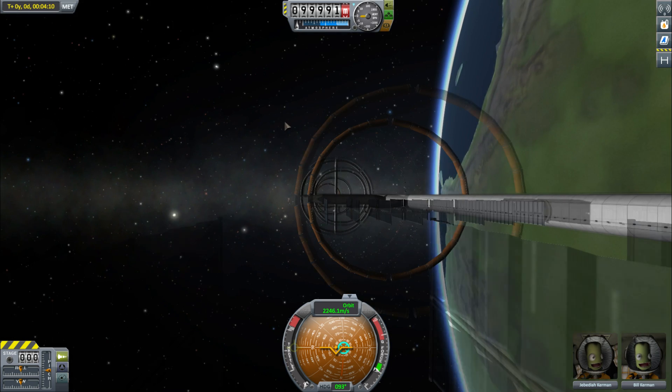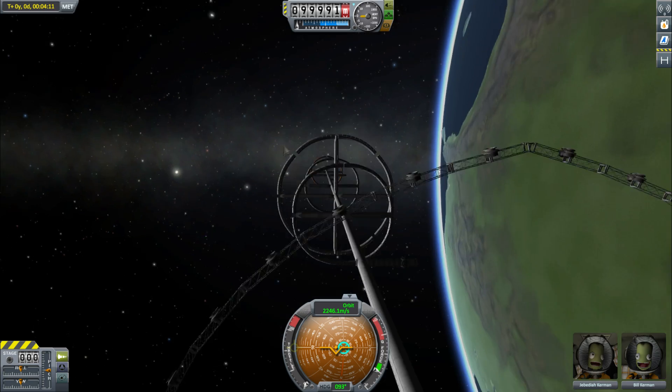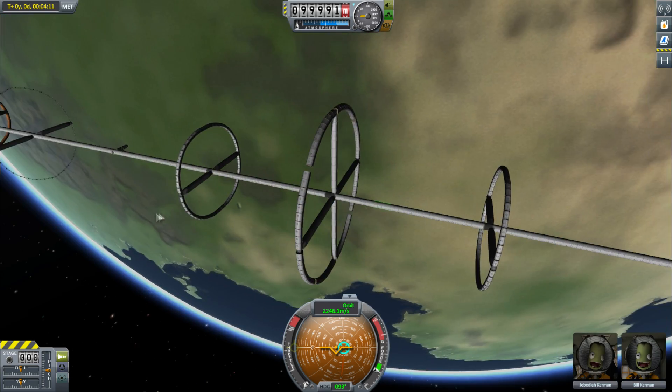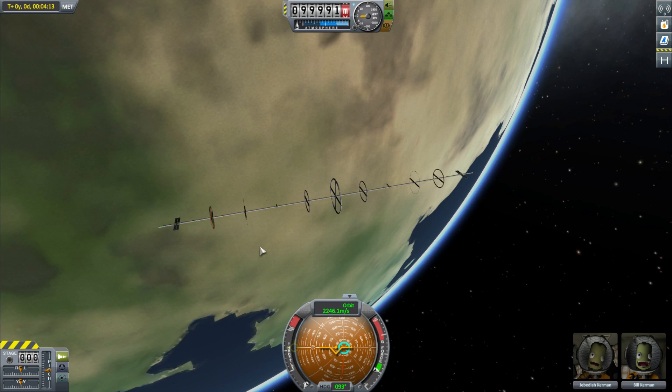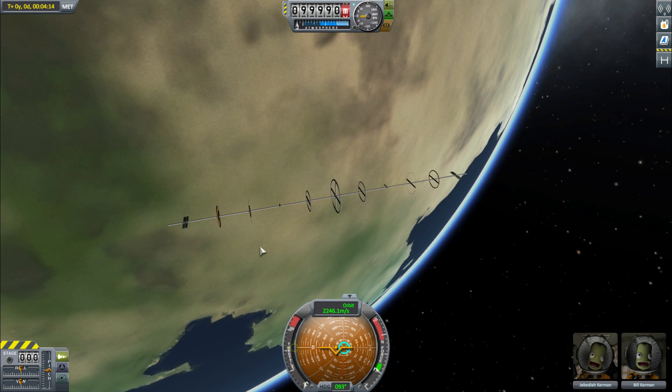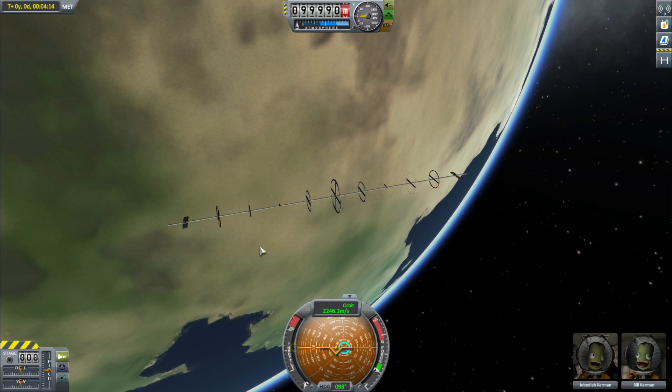But now this is KSP 1.2, and Autostruts have enabled this beast to actually just be fine. It is totally, legitimately still, which is amazing. This is a 1km space station in orbit, not exploding, which does mean I can do a bunch of other cool stuff, and I've got a lot of plans for that.